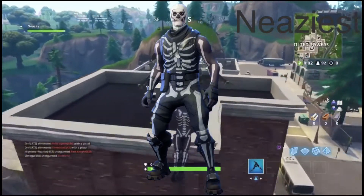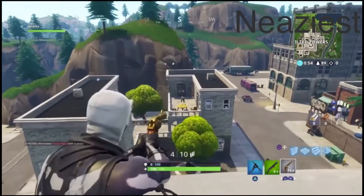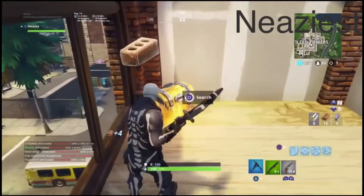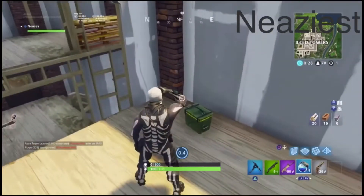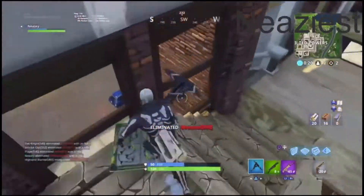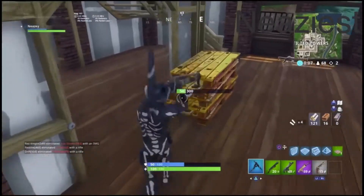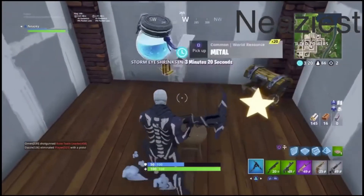For number three I choose Skull Trooper. Skull Trooper is pretty unique — it is one of the two skeleton-based skins in Fortnite. It's also known as a Halloween skin and is one of the rarest and most hyped skins to come back. This pick might surprise you because everybody likes Skull Trooper, but I think it's just really overrated. It's not a bad skin — I'd probably buy it — but I'm just not a big fan.